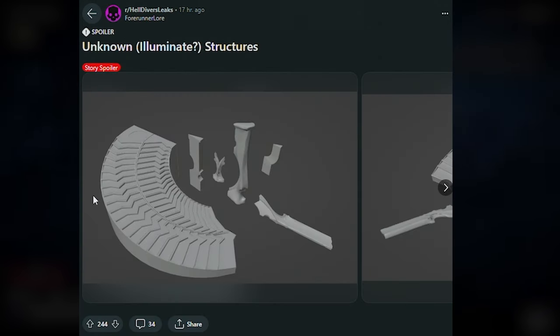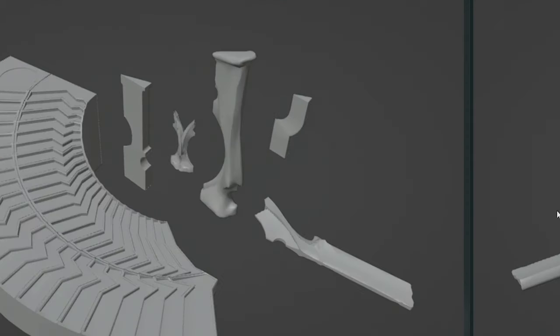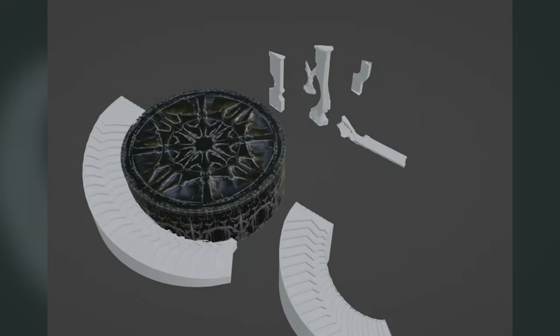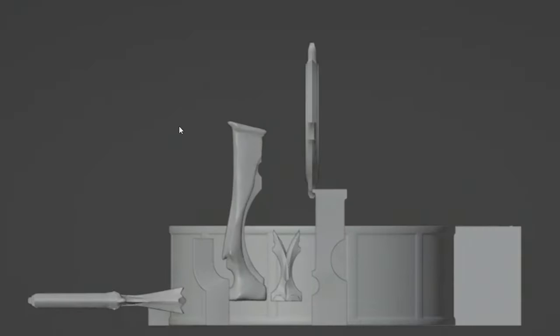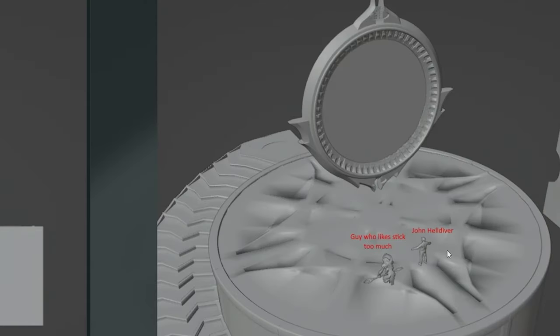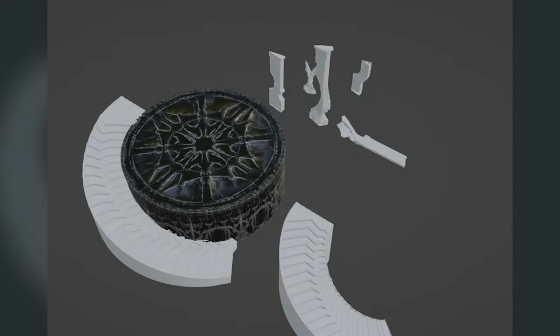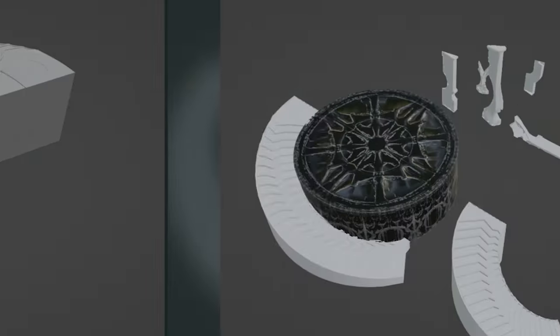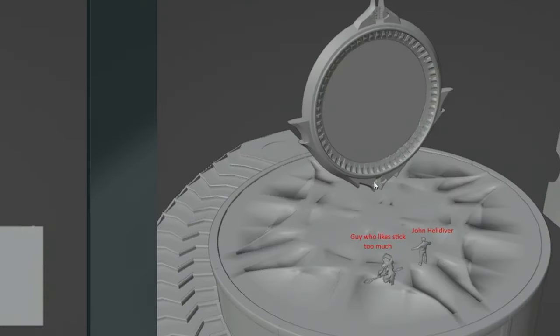Are the Illuminate popping up on Super Earth? Who knows. Jumping into some leaks, we now have some Illuminate structures making their way to the game — these big, weird-looking building type structures around a sort of central terminal, almost portal type thing. It looks like this could potentially be a spawn point. You can see the size difference here — this is John Helldiver down here compared to an Illuminate structure. These model things are pretty huge.